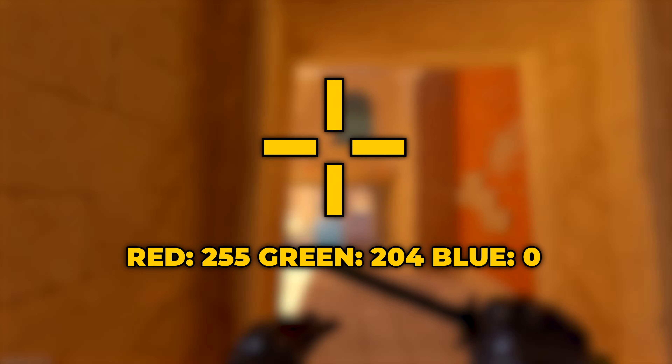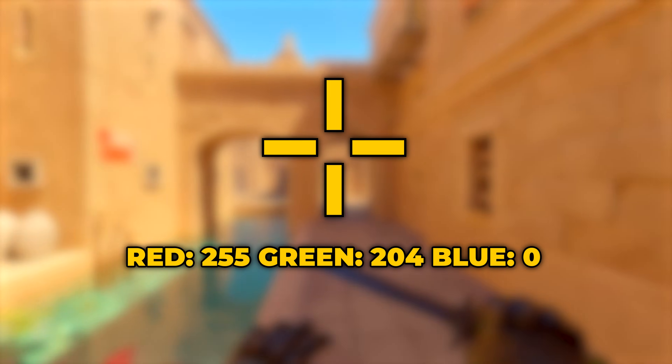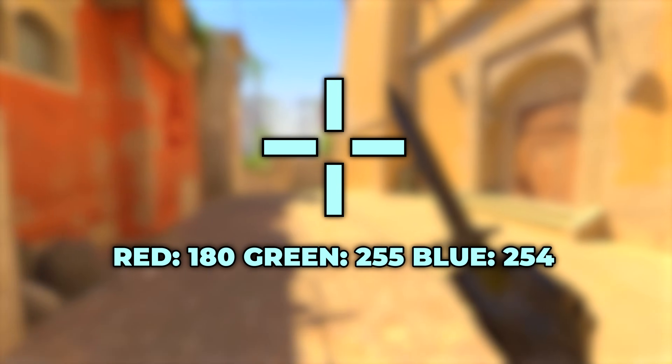Gold looks pretty nice, especially with increased digital vibrance. To get gold, use 255, 204, and 0. Light blue is another good choice. Use 180, 255, and 254.